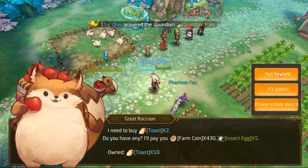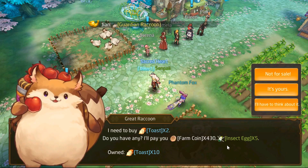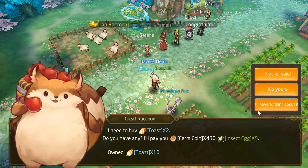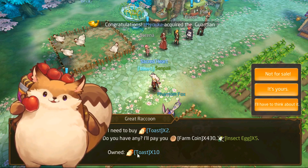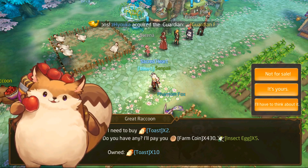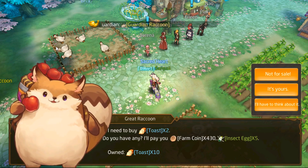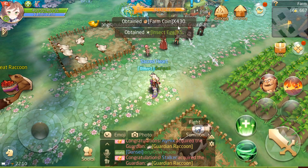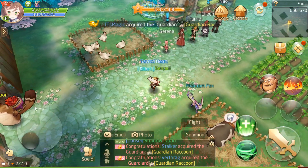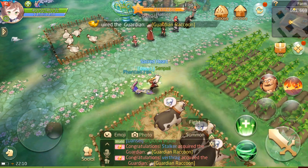Something I do not know: if I click 'it's yours' he's gonna take it. If I click 'I'll think about it', it's probably gonna cancel. If I say 'not for sale', I think it's gonna dismiss him and he might come back with another one. That's something I haven't tried, so I wouldn't recommend unless you know what you're doing. But since we have 2 toasts, we're gonna just give it to him. We got some farm coins and some eggs. He's gonna leave and come back later.